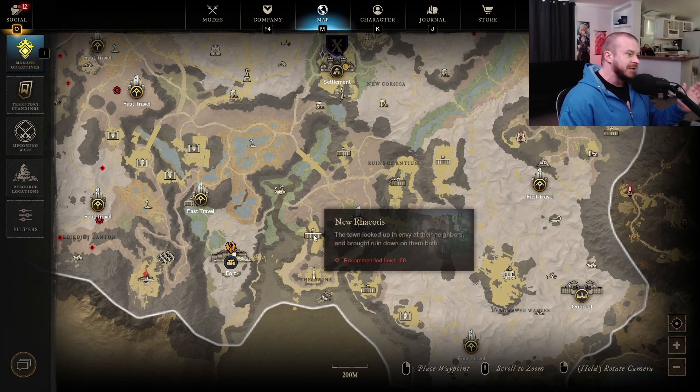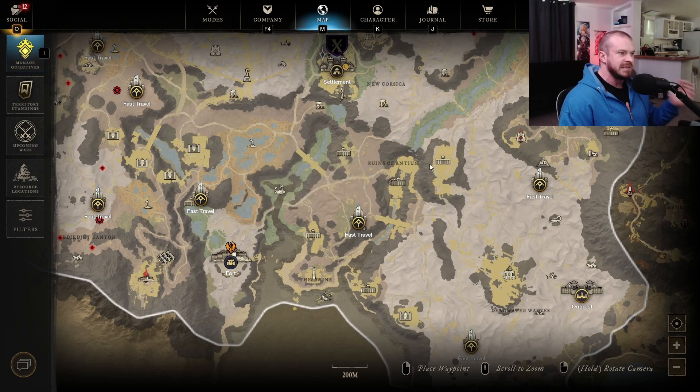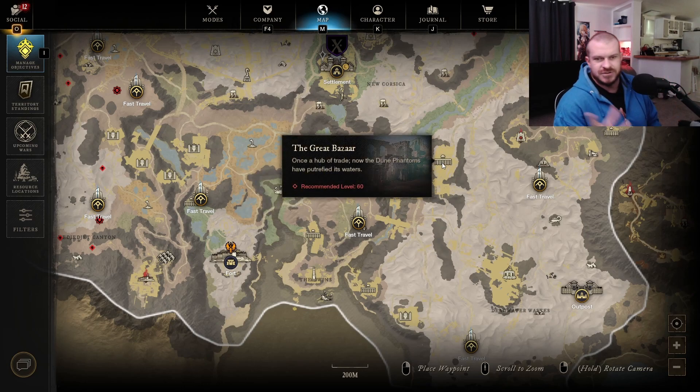What I've been doing is coming and doing this route here — I hit this one, I hit this one, I hit this one, I finish out with this one. I also do my acid chest runs to try to get the golden scarabs and all that kind of stuff.